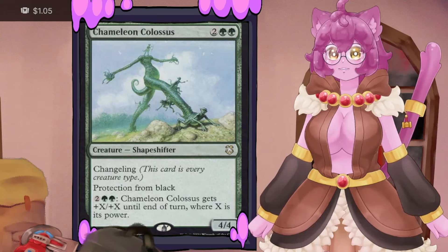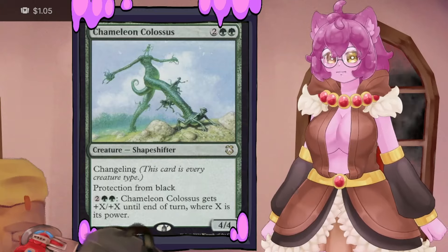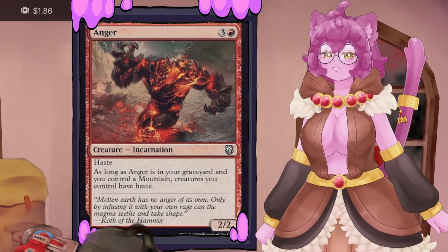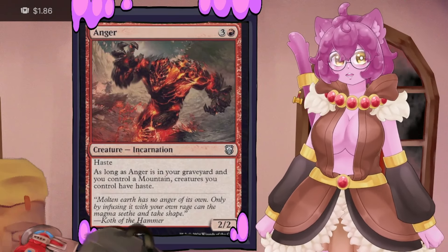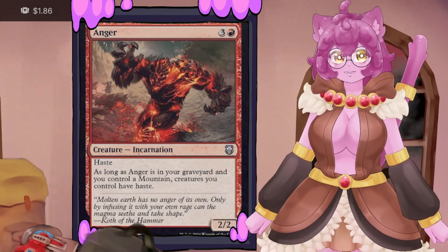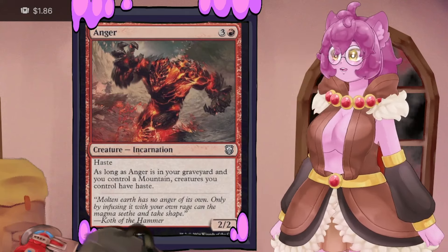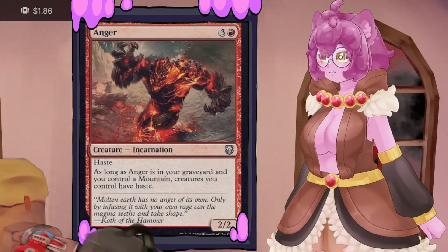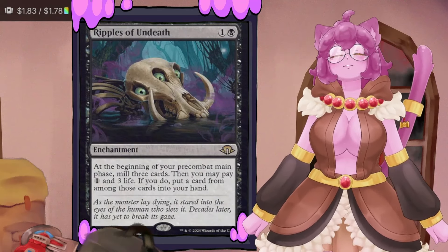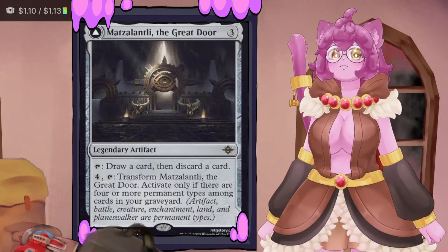Chameleon Colossus is one of the most powerful changelings ever — it can't be blocked by black creatures and can double its power exponentially with enough mana. Anger is wonderful for any combat-centric deck since it loves being in the graveyard, though be warned: with Conspiracy or Maskwood Nexus in play, if Anger hits the graveyard with Disa on board you'll auto-summon it without a choice. Ripples of Undeath mills three cards at the beginning of our pre-combat main phase, and we can pay one mana plus three life to draw one of them.